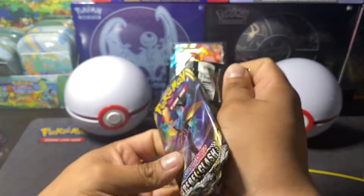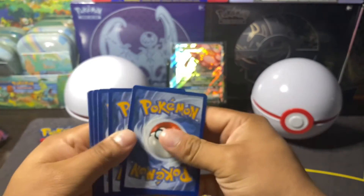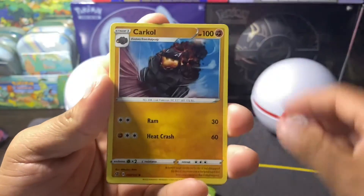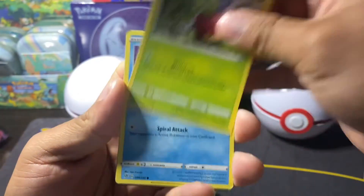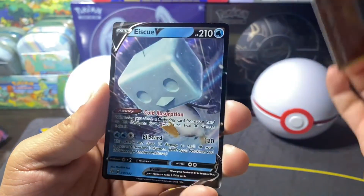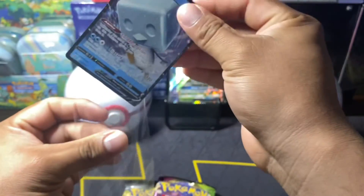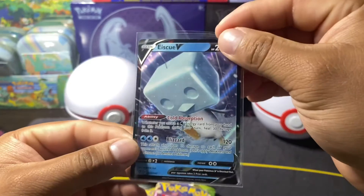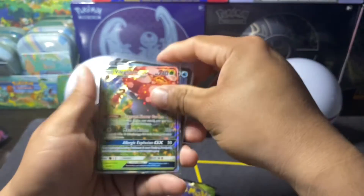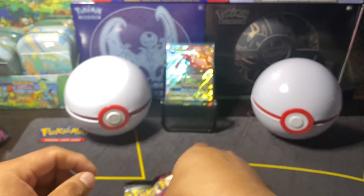So luckily we got two Cosmic Eclipse packs. Can we get double bangers? Can we get another hit from Cosmic Eclipse? I hope so, you guys. Garchomp, Skwovet, Applin, Timburr, Trubbish, Flip Tile, Reverse Whiscash, and it's a QV, you guys - another V. Vs are hits, you guys, not the best hits but they're hits. Still a beautiful card - I love Erika in the background. That's awesome.